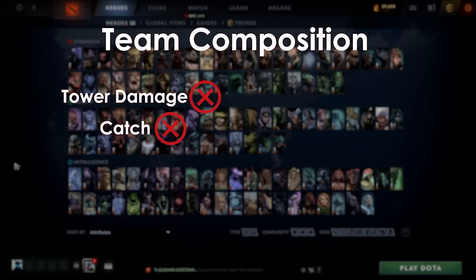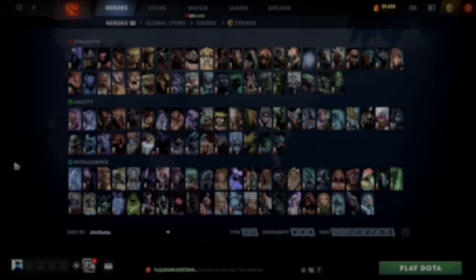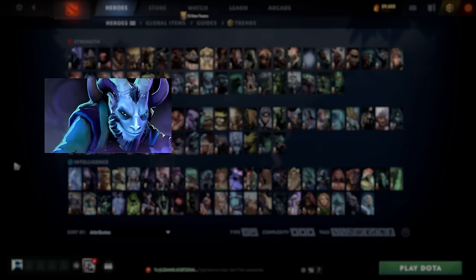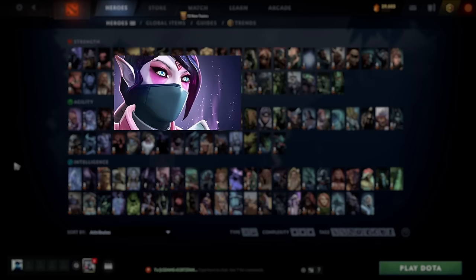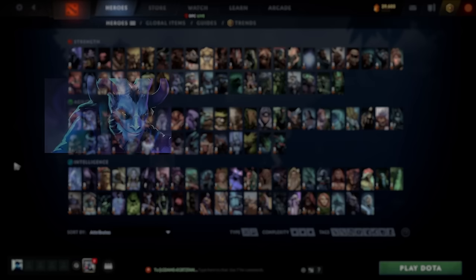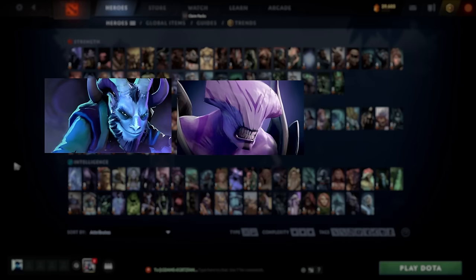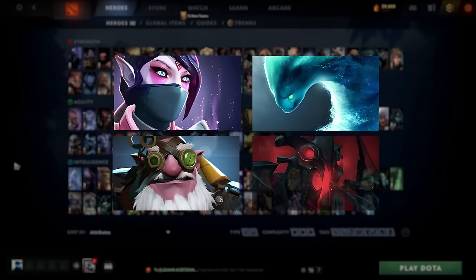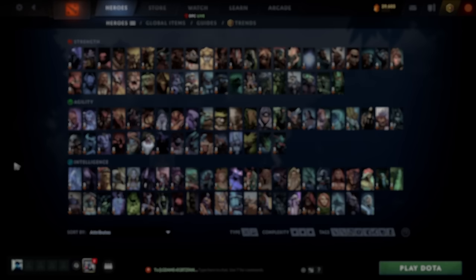If your team doesn't have tower damage and needs catch, most building takers aren't mobile or don't have catch, with the exception of Dragon Knight. If your team has decent catch and your carry is a non-greedy hero like Rikki, Faceless Void, or Ursa, then you can go for a greedy mid hero. You shouldn't pick a greedy mid hero if you have a carry that requires space.